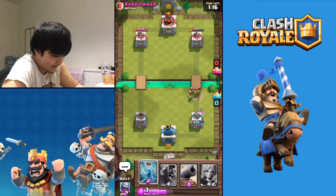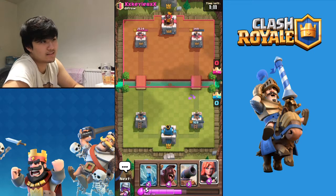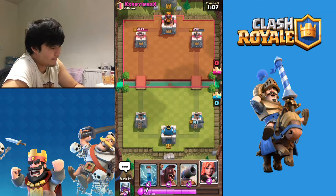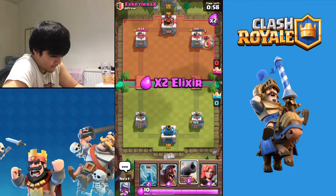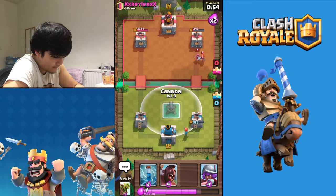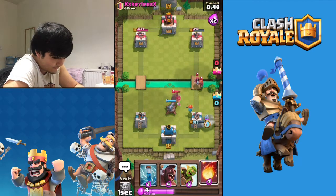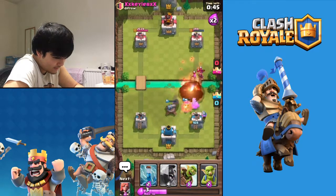I think I'm just gonna have to let the Spear Goblins throw spears at my tower because I want to save my Zap for a greater purpose. It's probably the Hog Rider coming in - knew it, called it! Fireball this - get Archers in as well - nearly! No thank you. Boom - time to push!